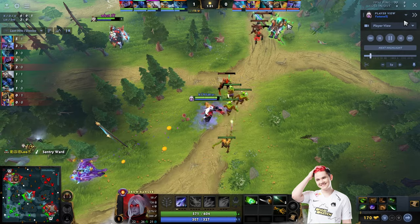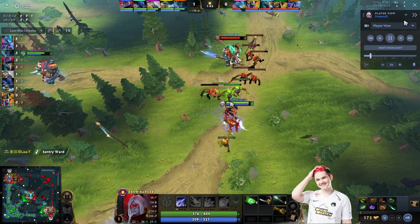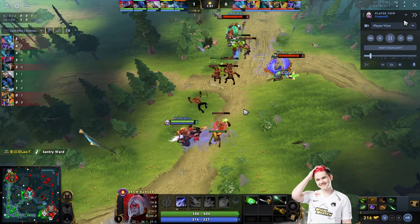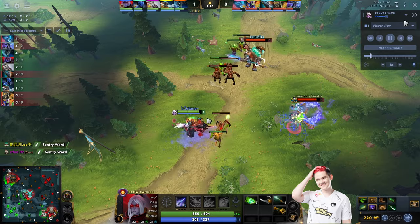Yatharo goes to aggro pull here because he wants to keep the creeps next to his tower instead of in the middle. He aggro pulls again because he doesn't want Rubik or Magnus to deny the creep.